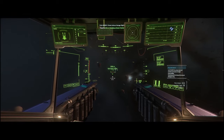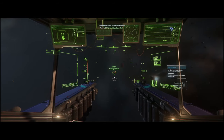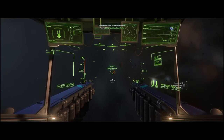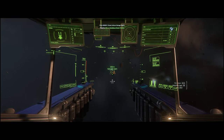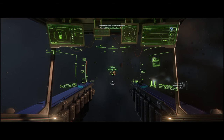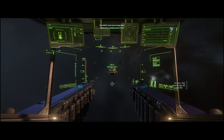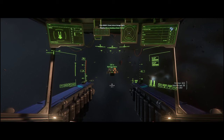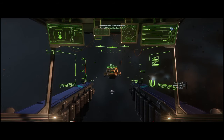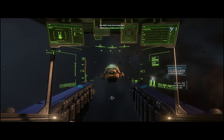Let's dive into our first test with a small ship. I took a Vulture contract and will use the tractor beam. Very important before starting the use of the tractor beam is to check and set up your key bindings related to the tractor beam, as well as the possibility to switch between left and right salvage heads.